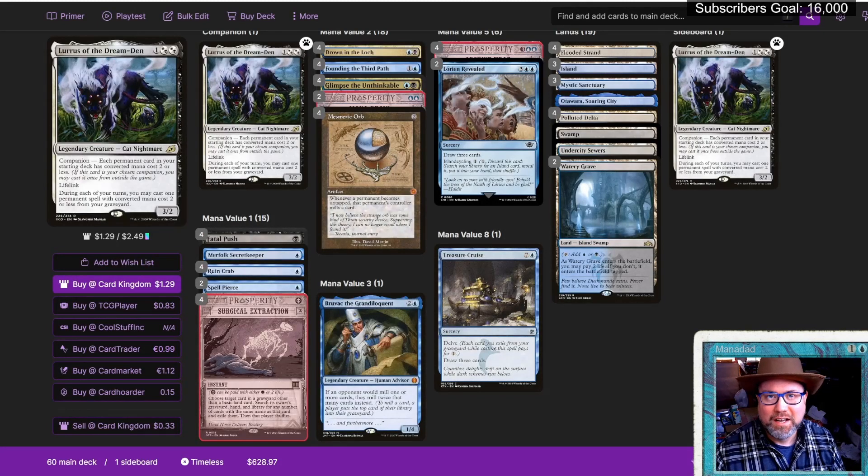Well, howdy partners. Outlaws of Thunder Junction is almost here, and with it, the Breaking News bonus sheet — that's what it's called. It's kind of like the Mystic Archives in Strixhaven, but it's not since then that we've had so many cards for Timeless. I've been brewing up a storm. I got three decks I'm pumped to play day one of OTJ, Outlaws of Thunder Junction. I'm going to share them with you now. Let's go.